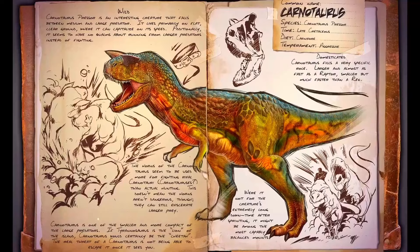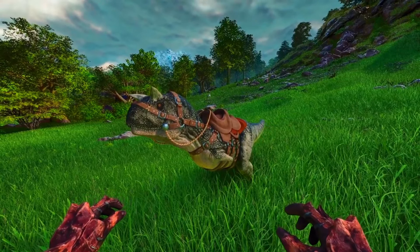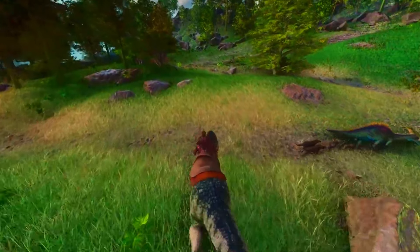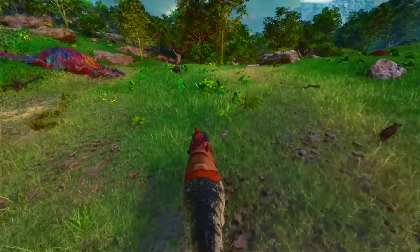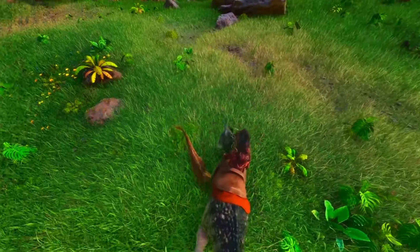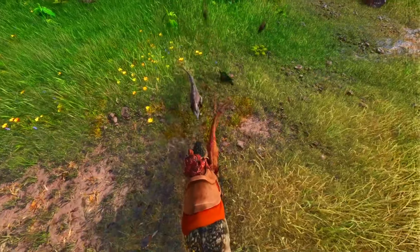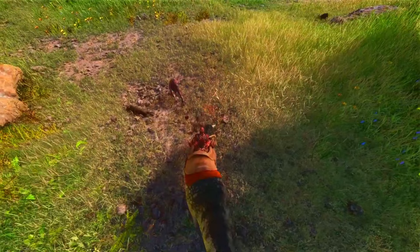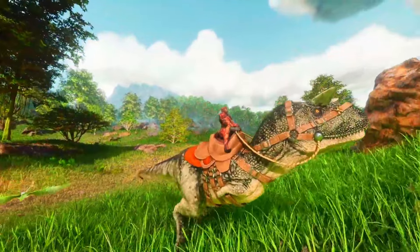I'm really fond of the Carno, and that's why I put it at number two. This creature is just so overlooked — people always go for the Allosaurus. On ASA, the Allosaurus and Carno are pretty much as easy to tame as each other because of the new baby taming mechanic. But the Carno is just the more preferable creature to me — it's smaller, still deals a lot of bleed damage, and although it doesn't have the pack buff and isn't quite as powerful, its smaller size really nets it as the better creature for me.